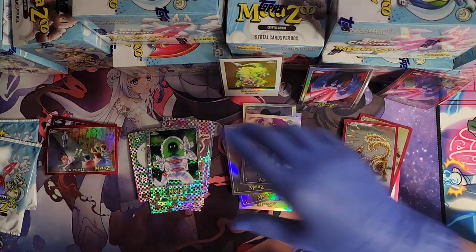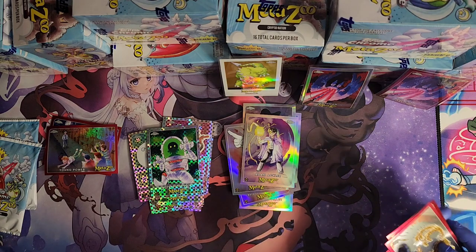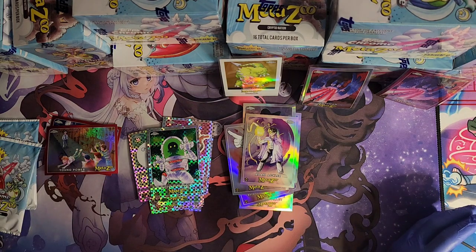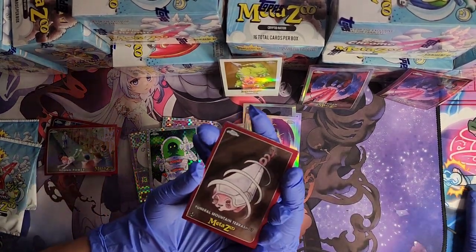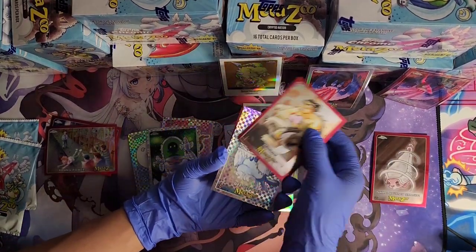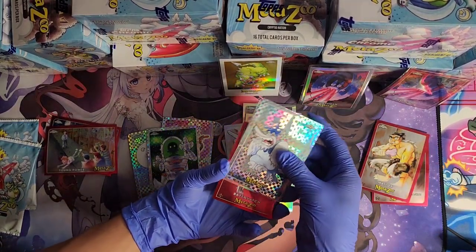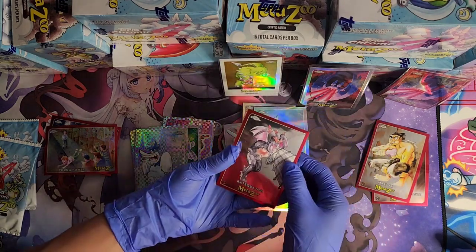You got an Alien Astronaut X-Factor that got stuck behind another card. Funeral Mountain Terror Shot, Matlocks — very cool — GG Bird, very cool, Ding Bell, and Batsquatch.